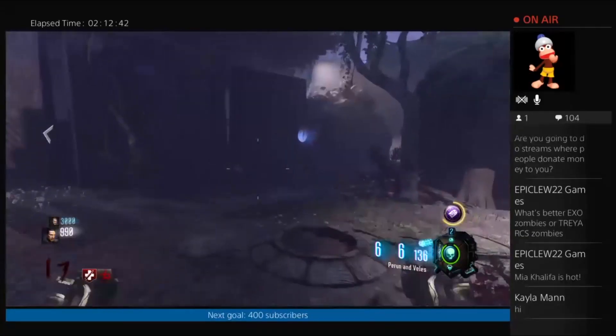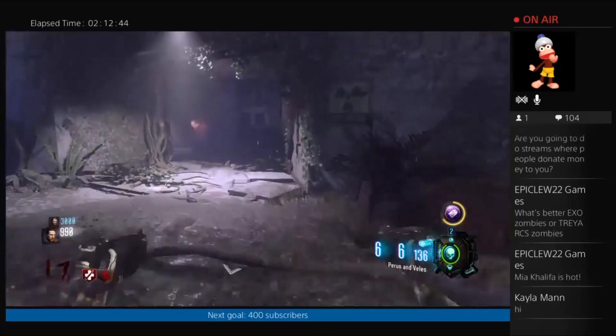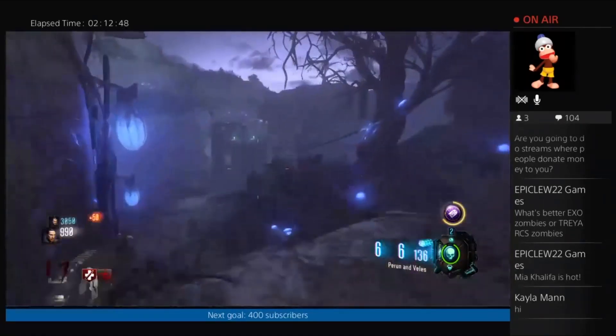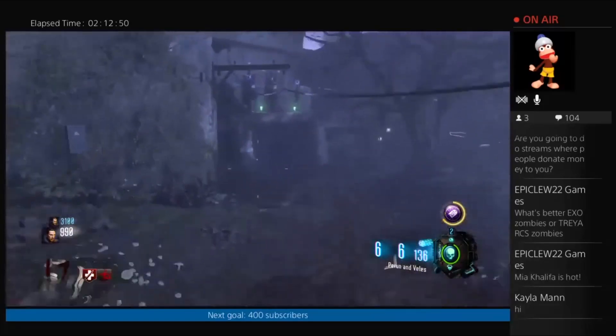Your very first step is before the game actually starts. You want to make sure you have the Anywhere But Here gobble gum, as you will need that to access a room during the easter egg. If you don't have that on, go ahead and make sure you have it on your gobble gum kit.